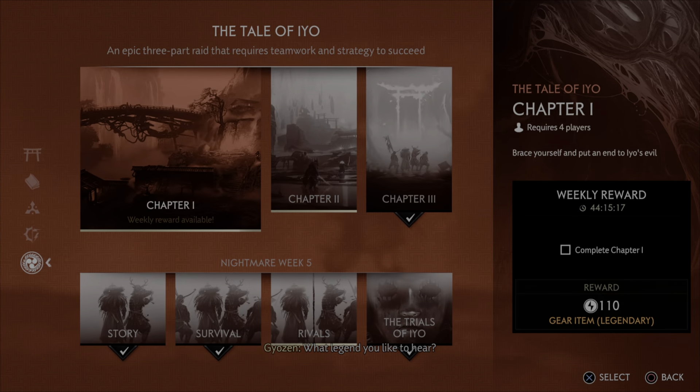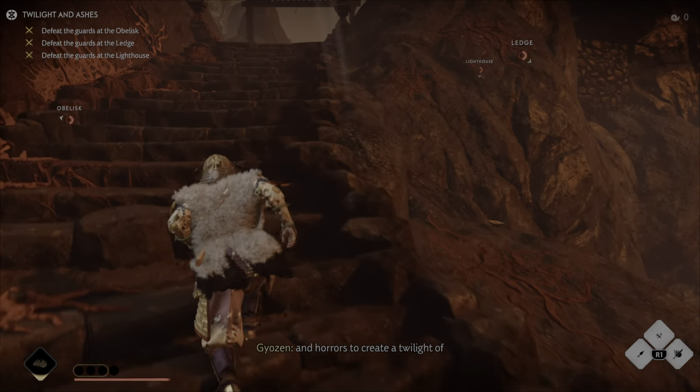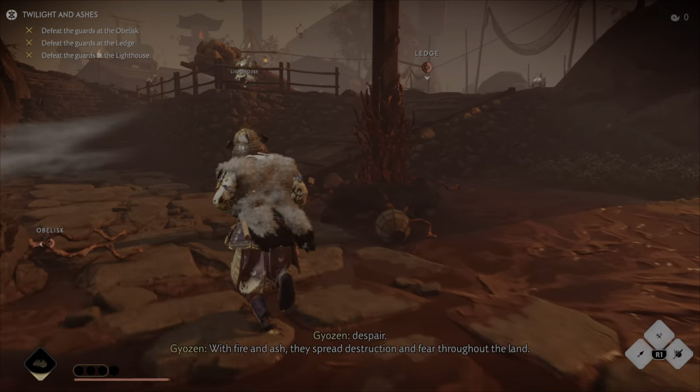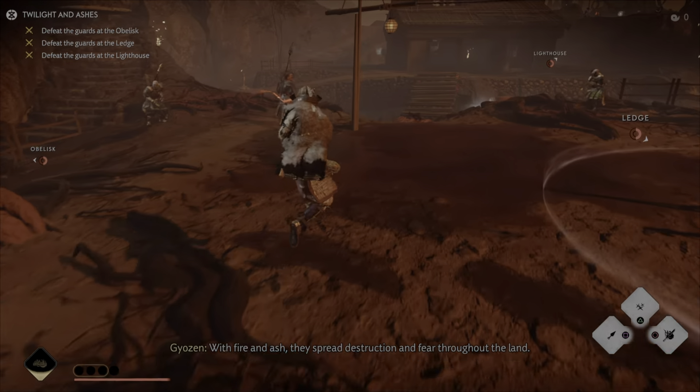Let's show off the build. The good thing about this is the fact that we're not utilizing Engins, so we don't have to worry about being full health. You can just run in and go to work on everything — with fire and ash, they spread the destruction here and out of the land.